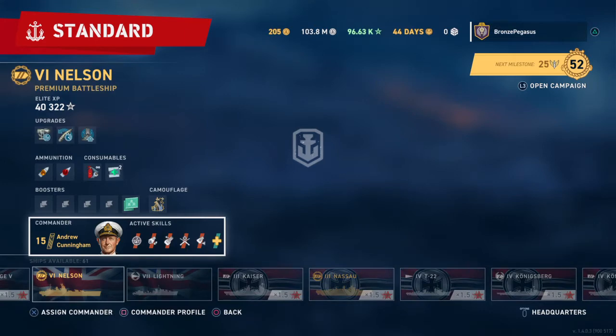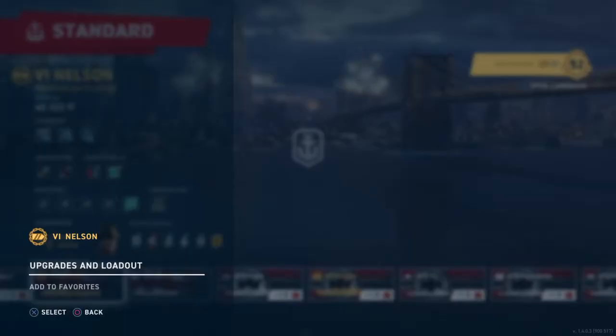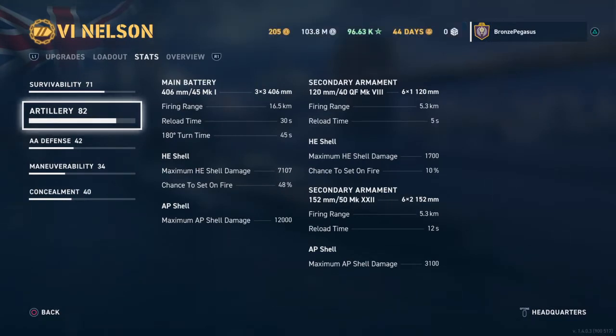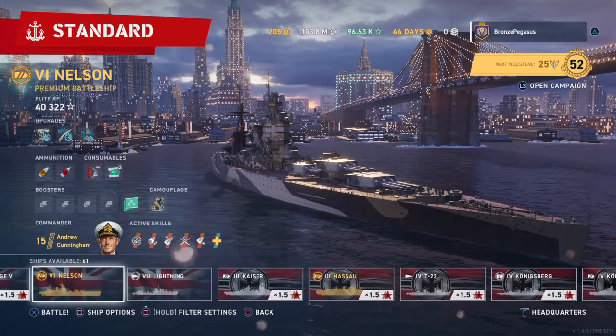Let's go again. You can do a fire-starter build — let me show you what that looks like. With Jellicoe, the chance to set fire will be 48 percent with a max HE shell damage of 7,107. But you do take a trade-off: you're going to lose a kilometer of gun range and around 1,300 AP shell damage. Most people are going to use Cunningham anyway, so I'll play as him.